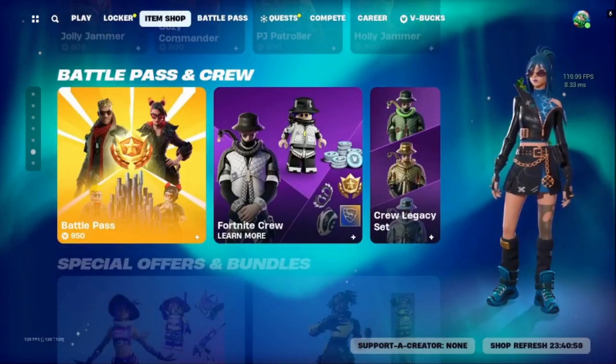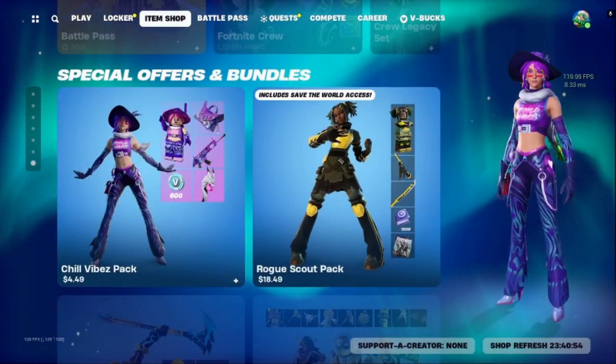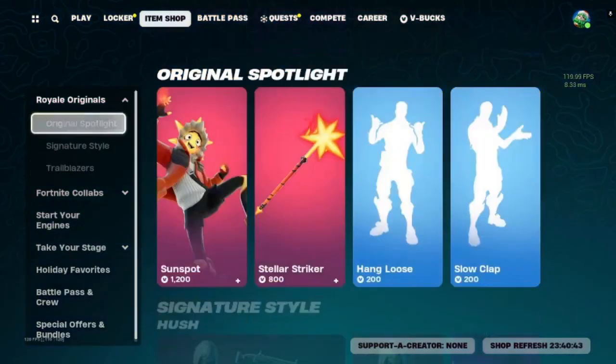Our Battle Pass, Fortnite Crew, and Legacy Set, Craft Kill Vibes Pack, Rogue Scout Pack, Boylands Exxon Quest Pack, and Gilded Elites Pack. Also don't forget we have our Lazy Man 25 Level jump as well.